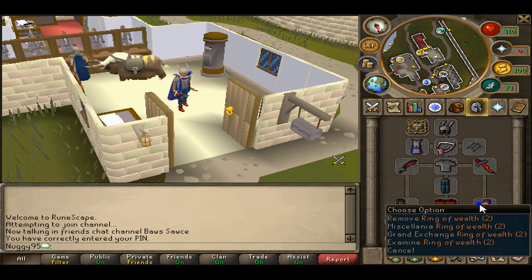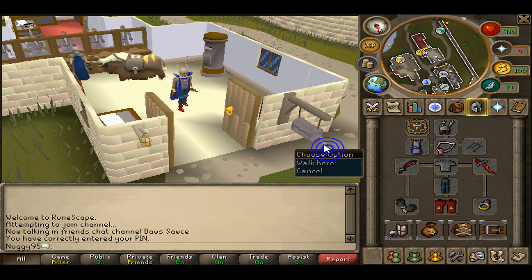Dragon boots, Ring of Wealth — though you could use a Ring of Life if you want, just in case you DC or AFK for a second and die. For your off-hand, a Defender works — any shield or any defender really works.